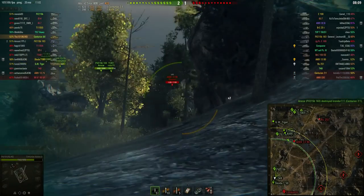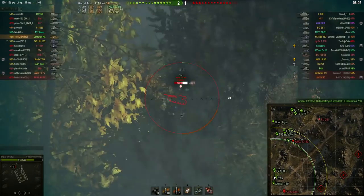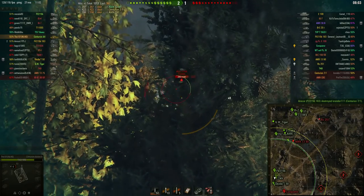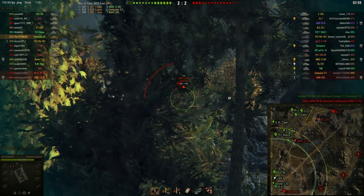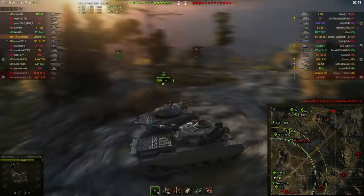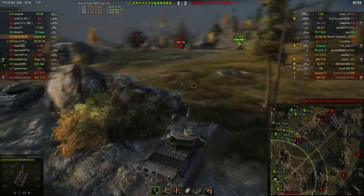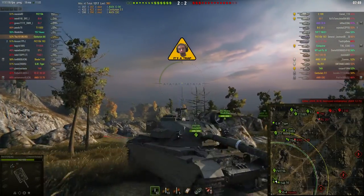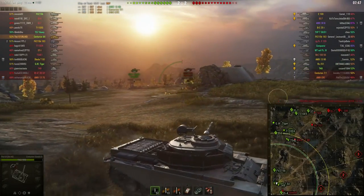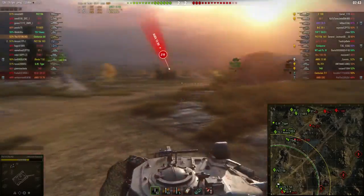As we know about the Centurion Action X: it's a really accurate gun with very decent DPM. It's just a great all-round medium tank. The things you do want to hide are the hull armor though — in tier 10 you're pretty much not going to bounce a single shot. You might get lucky of course, but you shouldn't count on this armor.